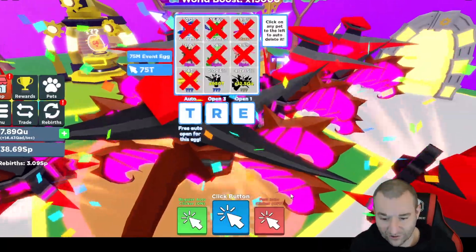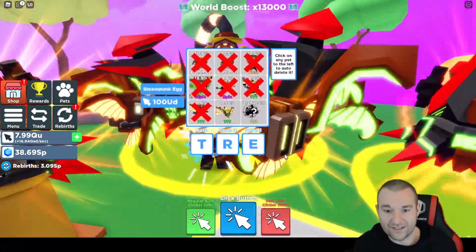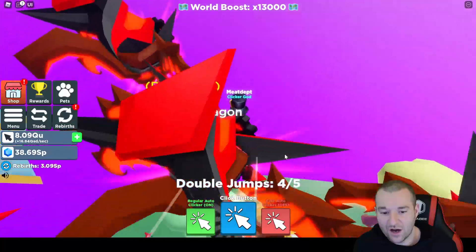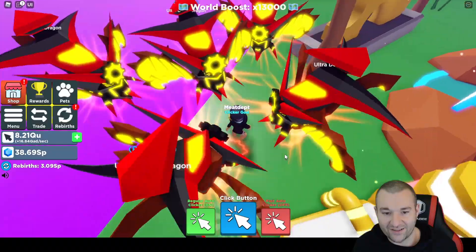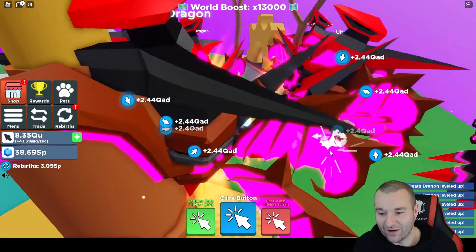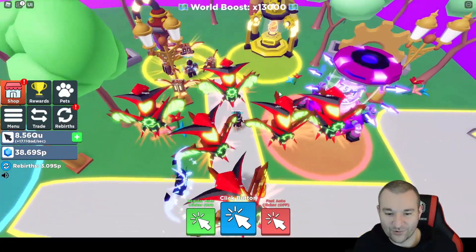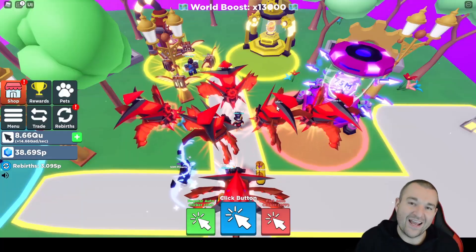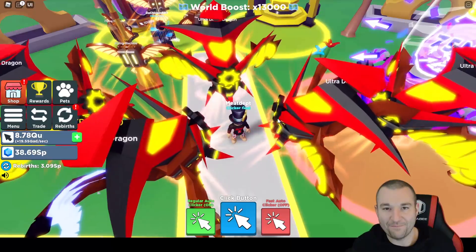That's really it, guys. That's all I had — I wanted to show you what it was like to get basically the best crafted pets from the steampunk egg. Minus the secrets, which are obviously going to be OP and strong, these are probably the best pets in the game right now. The Ultra Death Dragons — they are monstrous, they are glowing, they are cool. We're getting some serious clicks. I'm going to keep on hatching and seeing what we can do, tearing up these updates. Let me know what kind of pets you got in the comments below, and until next time — stay positive, keep swinging, and have a great rest of your day. Bye-bye.